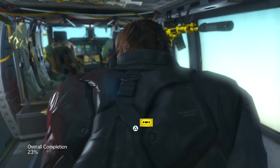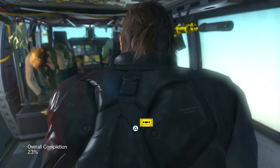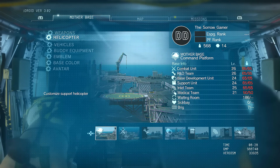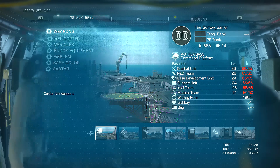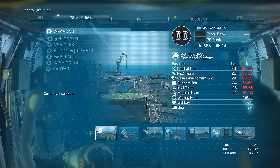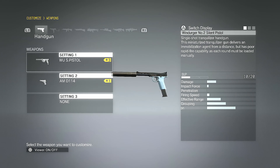Today we're going to talk about customization — the level of customization you can actually get into Metal Gear. You can customize everything from your weapons, helicopters, vehicles, buddy equipment, emblem, base color, and more. My key focus is on weapons, because when multiplayer drops I believe this is going to be the selling point — you're going to see a whole lot of people with different color and different caliber weapons.